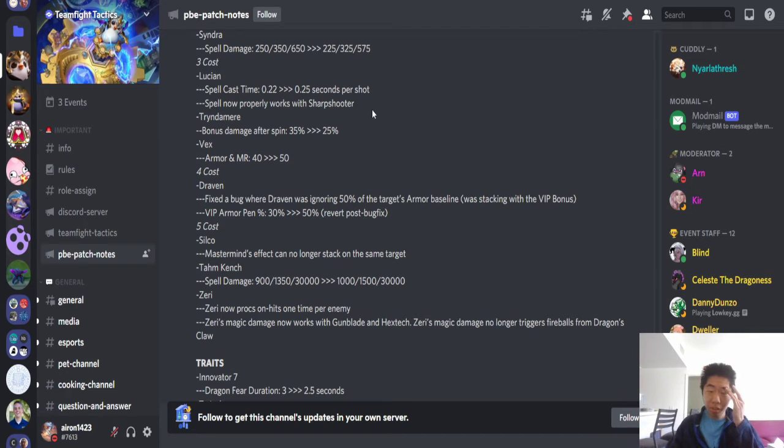Lucian, 3-cost. Spell cast time 0.22 to 0.25 seconds per shot. Spell now properly works with sharpshooter. It's kind of a nerf — it takes him very slightly longer to shoot — but his spell now properly works with the sharpshooter augment, so that's good.